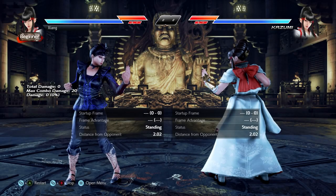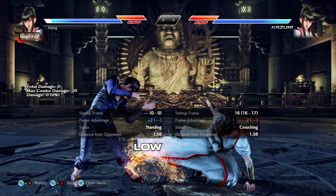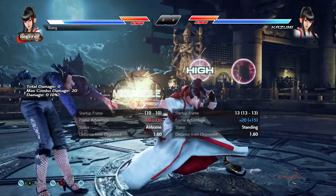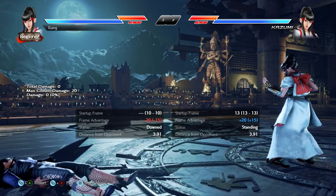Now once you see a whiff, you have a few options. Many Kazumis, assuming you're in range, will constantly hunt for 1-1 to try to get a 1-1-2 confirm. It's almost risk-free, gives sizable reward given the safety, and since it's 10 frames, you're going to be able to punish very small whiffs very easily, like a whiff jab.